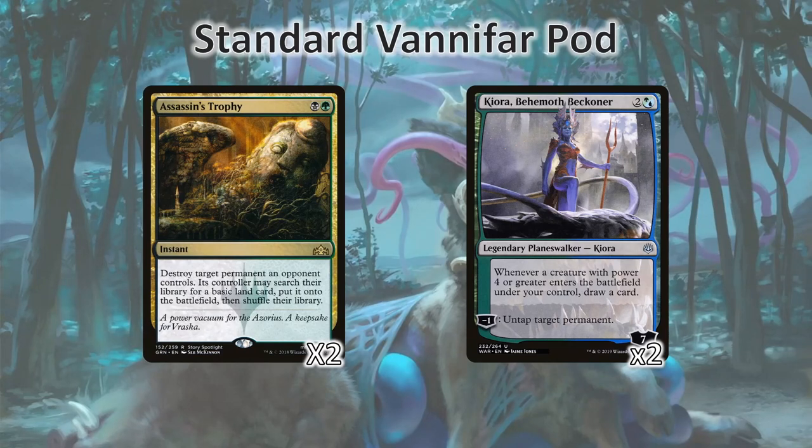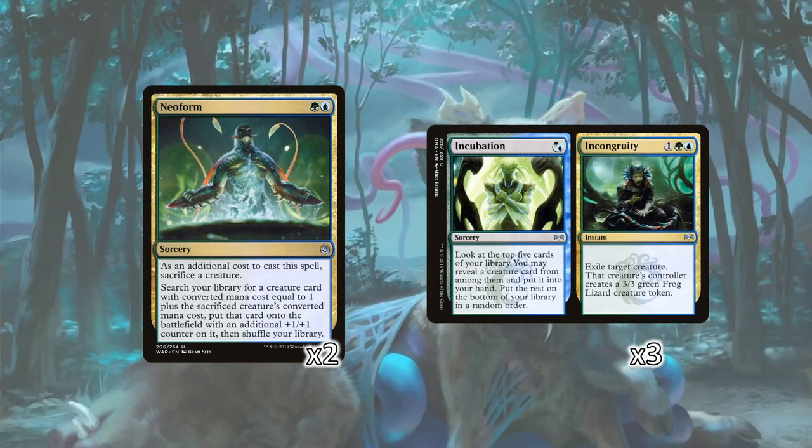We've also got Assassin's Trophy as a key piece of removal, and Kiora the Behemoth Beckoner, another way to draw cards when we've got our Nightmare Shepherds coming into play, and another untap outlet. We're also running two Neoforms as a way to sort of skip ahead in these chains, find our specific creatures we need, and three Incubation/Incongruity. Early game we can use it to look deep in our deck for the creatures we need, and mid to late game we can use Incongruity to remove problematic creatures our opponents have.